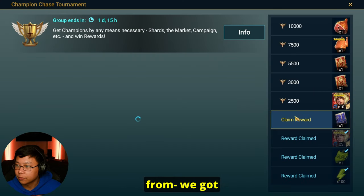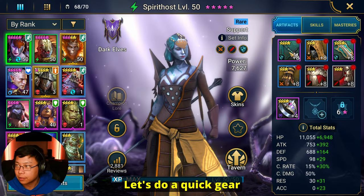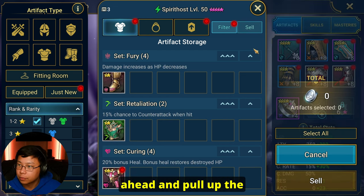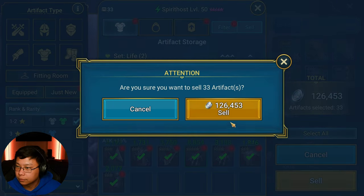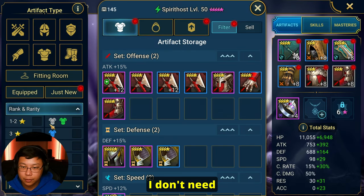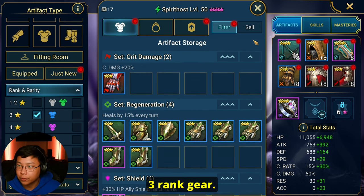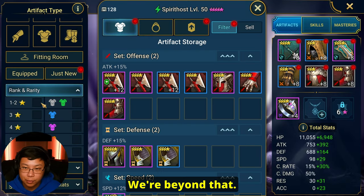We got an epic book — that's nice. Let's do a quick gear cleanse before we pull up the optimizer to take a look at Rathalos. I don't need the 1s and 2s, I don't need greens and grays. I'm going to start getting rid of 3-star, 3-rank gear — we're not going to invest in that anymore.